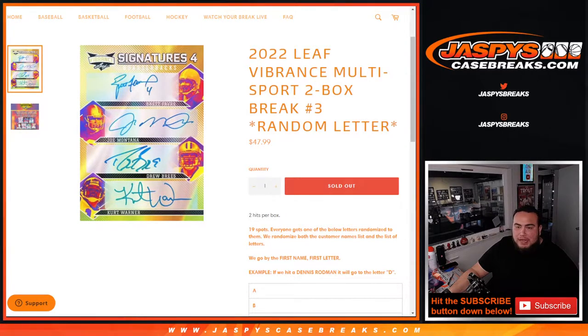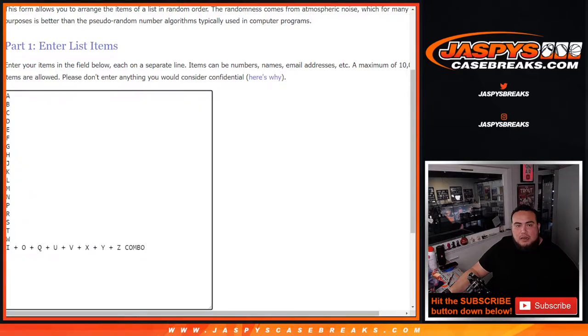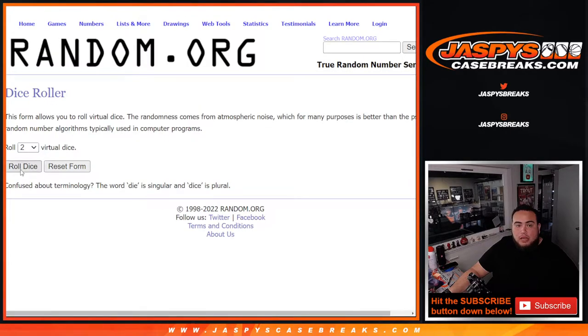We're going to randomize the customer names list and the list of letters, and whatever you match up is what you get. We go by the first letter of the customer's first name. So if we hit a Dennis Rodman, it will go to letter D for Dennis. So here we go — Dice Roller — here's the 19 customer names and the 19 letters.